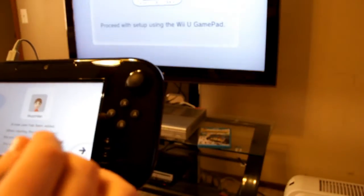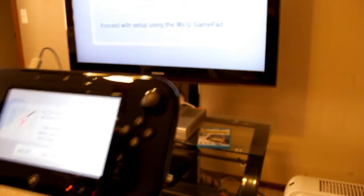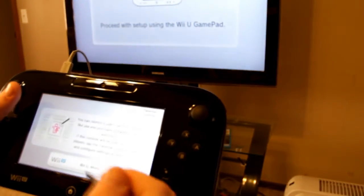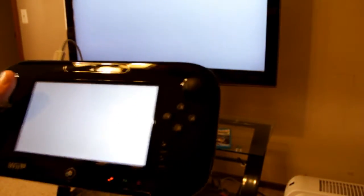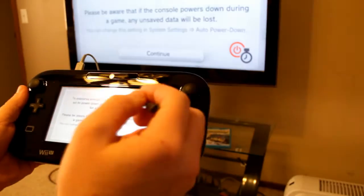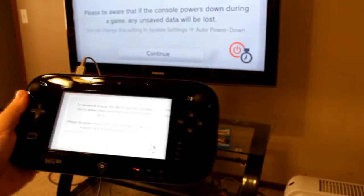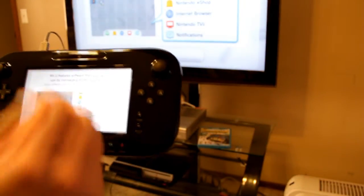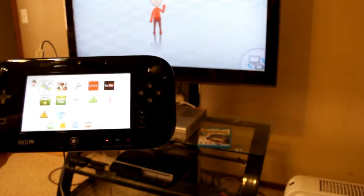When starting the system, select the corresponding Mii character. There's also an option to restrict users' ability to do things, which I don't need since it's just going to be me using it. Let's go to the Wii U menu. It already presets you for power-down if you don't use the console — you can change that in settings. Features include Wii, Miiverse, Nintendo eShop, and Internet Browser, and now we're at the Wii U menu.